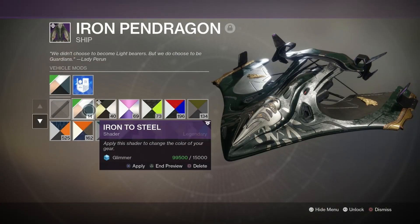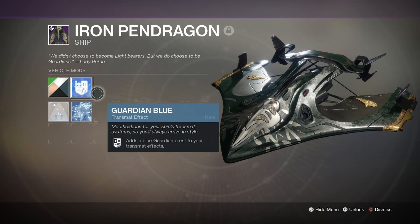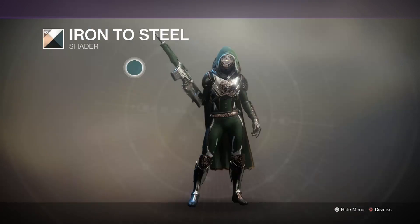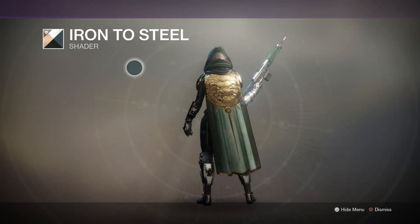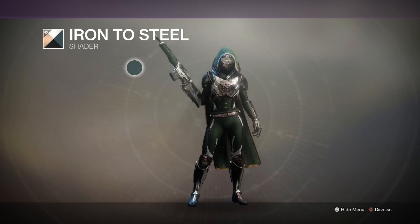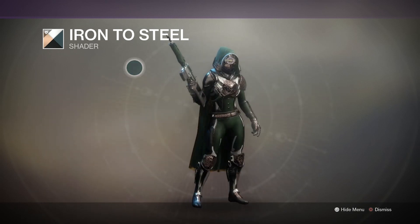As far as the color goes, I decided to go with the shader Iron to Steel. As you can see right now on screen, it's a very green color. I thought originally that it was a peach shade, but the peach shade is coming up as a peachy kind of gold color when you look at it on your armor. And then there is the silver color. I've already done my face for the most part, so let's zoom in and get up close so I can start doing this eye look.